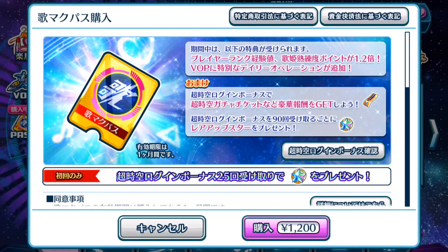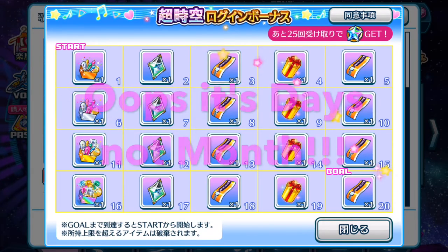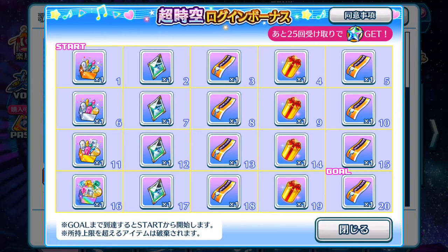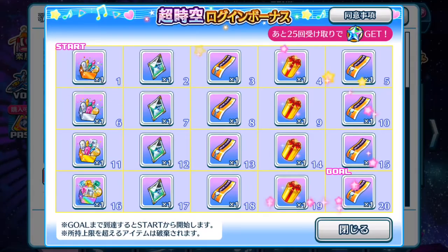So what other stuff will you probably get? Let's take a look at the sheet here. It's for an entire month - a month doesn't have 20 days, so this is just one page. It consists of 20 items that you can claim.